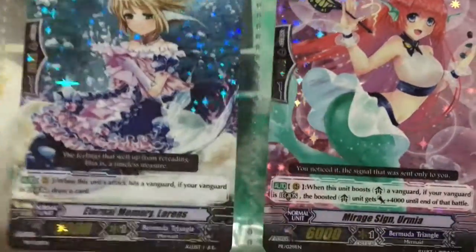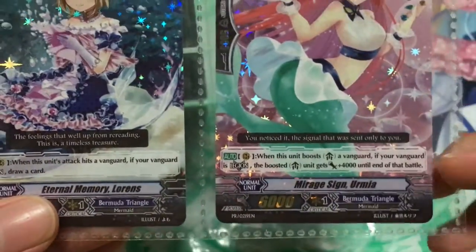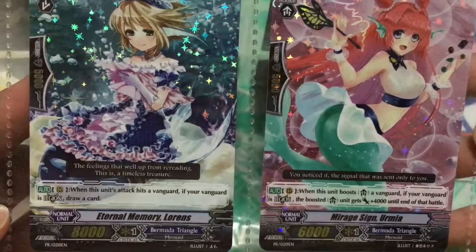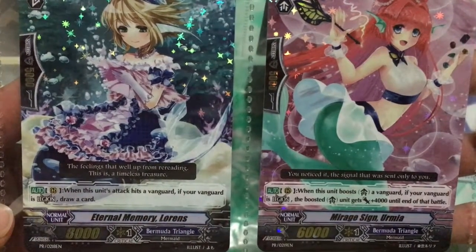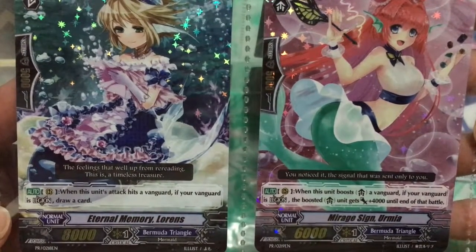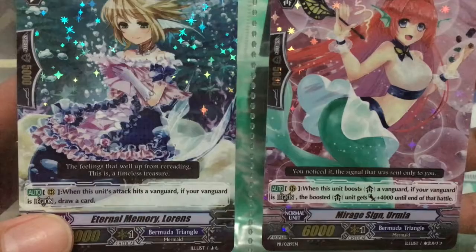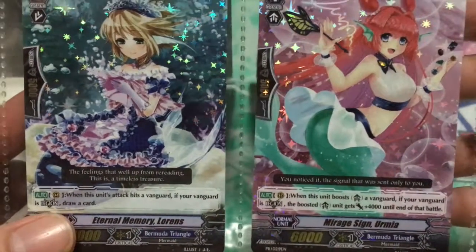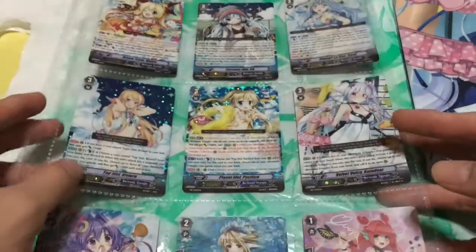The two remaining cards are brand new — we have Lawrence and one other. Both are unique in the sense that we haven't received cards with these effects in the Bermuda Triangle clan before. However, these are clones of cards released for other clans previously, and since those were common rarity, it's a bit awkward to receive them at high rarity processing.